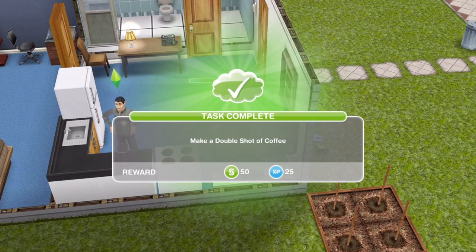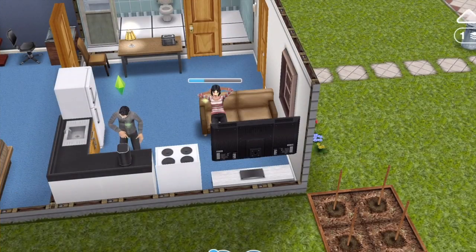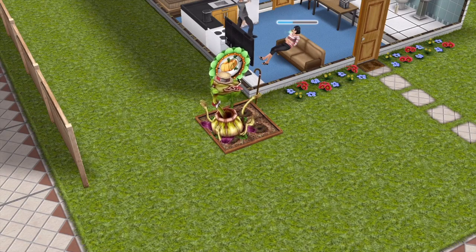There we go — we have made our double shot of coffee. So now we need to grow a Simoleon Sprout. Your Sim had a sudden moment of mental clarity. They know the secret to growing a plant that sprouts money. Go to the garden and grow a Simoleon Sprout. So click on the garden patch and you've now got the option of a Simoleon Sprout. These cost 250 Simoleons each time you plant it. So let's go and plant it.